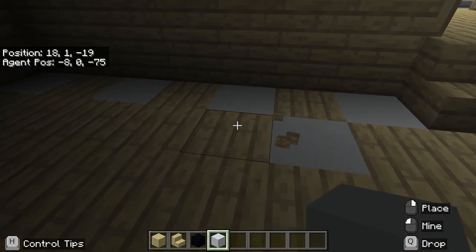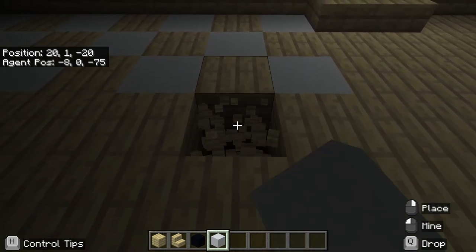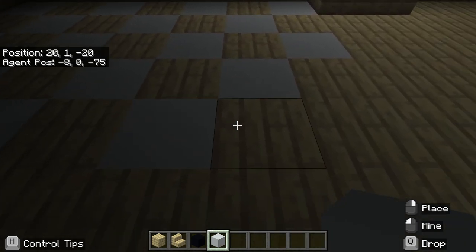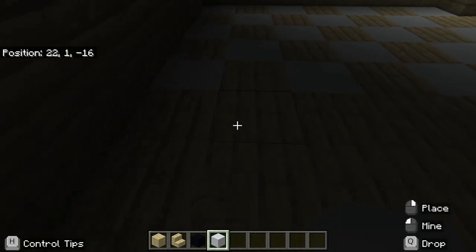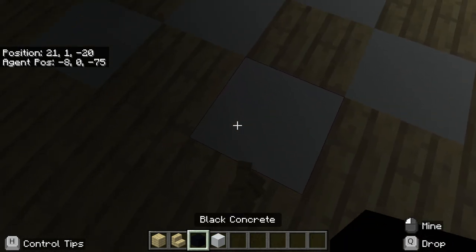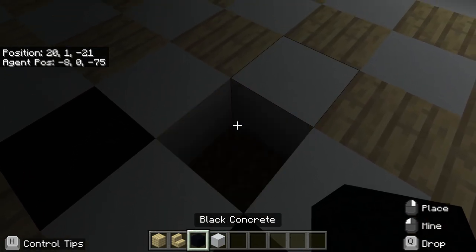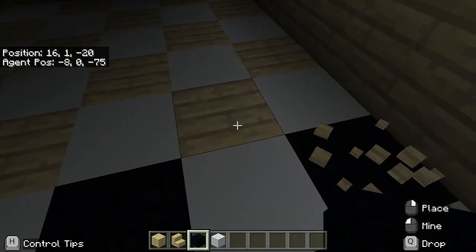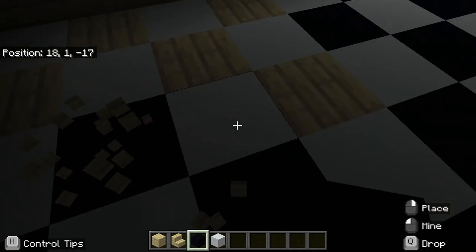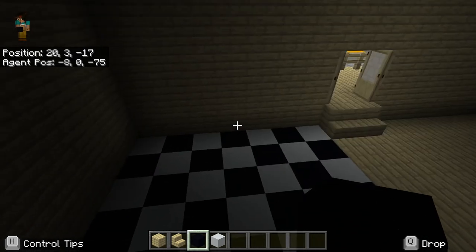That's where it's going to stop. It's going to be a square — well, it's kind of still a rectangle, so we're going to fix that. Yes, that's a square. Next is the black concrete. I accidentally changed the white concrete to black. Okay, I'm done with the flooring.